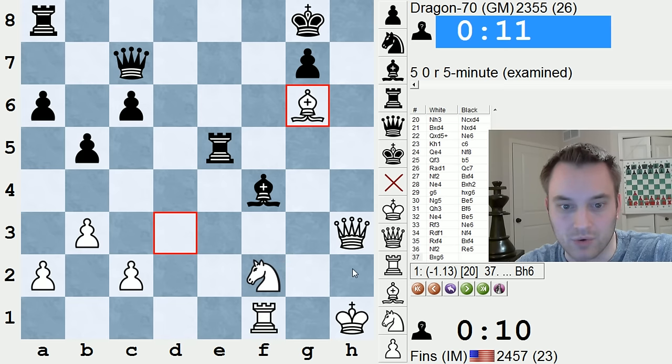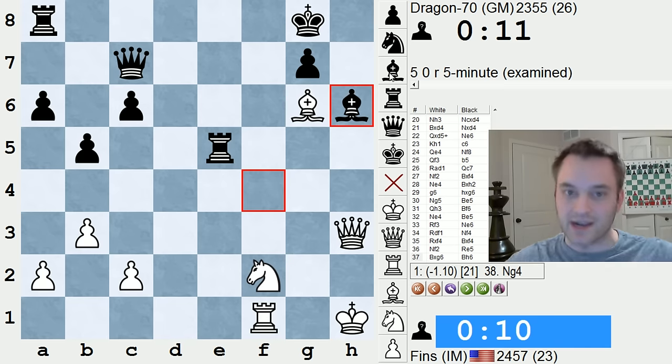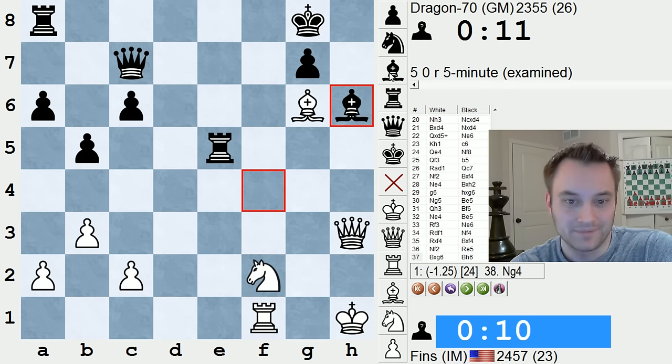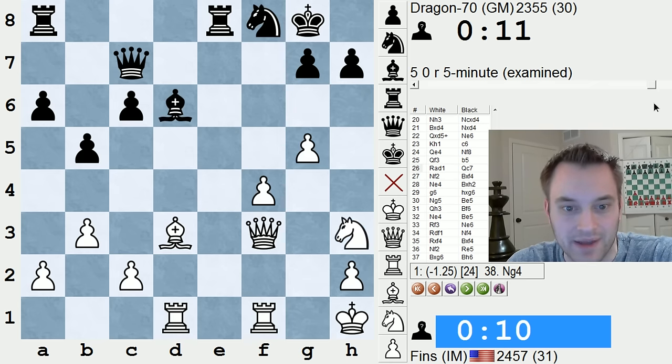And then Melek just blanked on queen h7. Could play bishop h6 to block the mate. 10 seconds versus 10 seconds — who knows? I guess I could play knight g4 and try to continue with something, but the far more interesting stage of the game has passed. Let's put it that way.